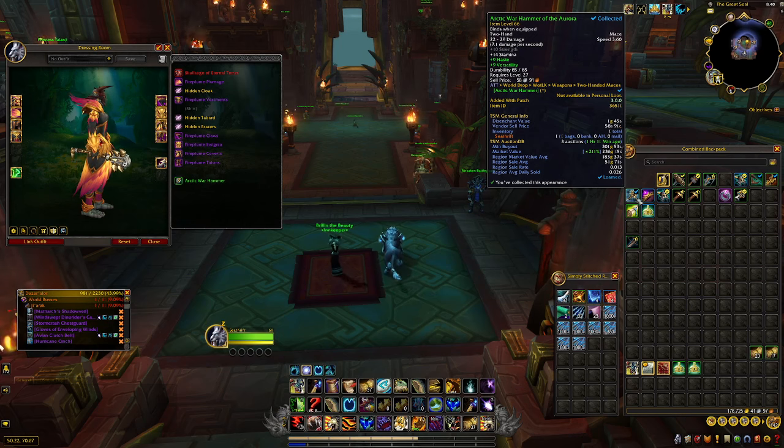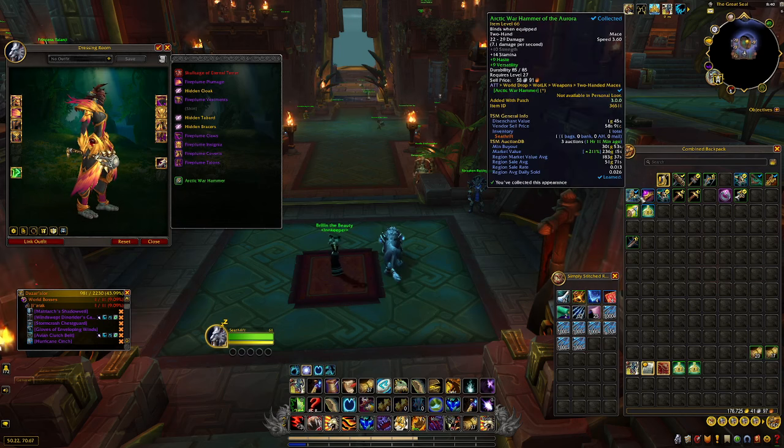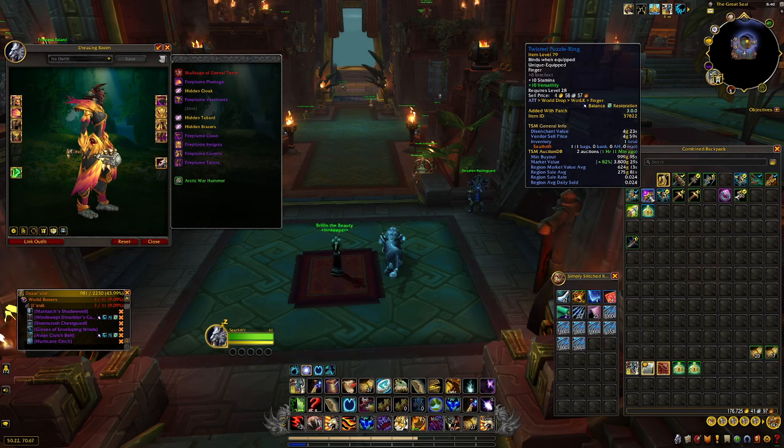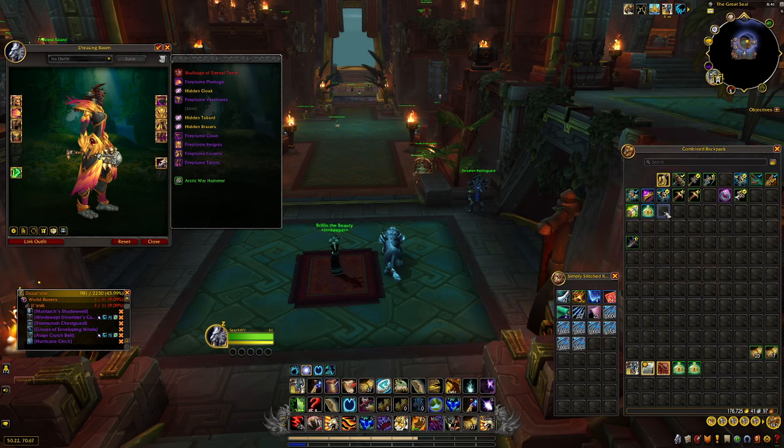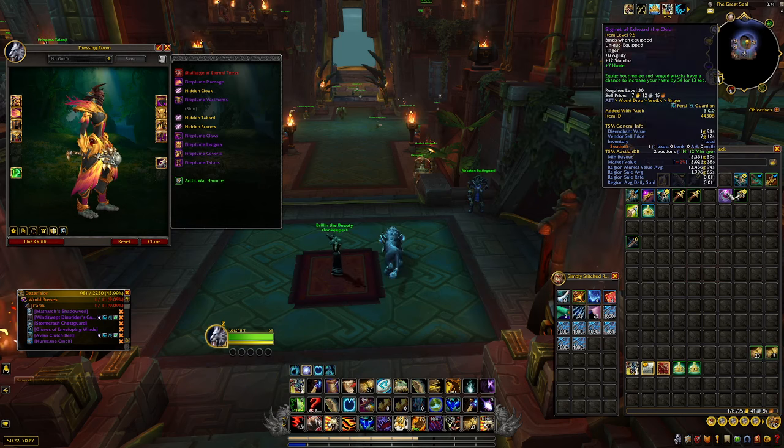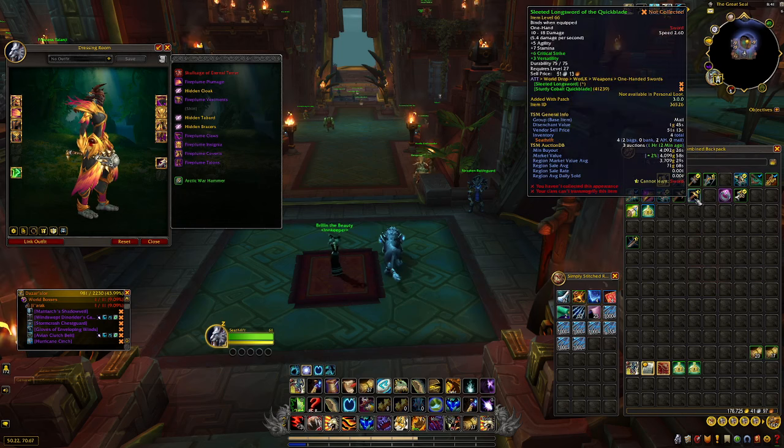The arctic war hammer — I think I just kept this because it was unique. It only has a 183 gold region market value. At that point I was just like, yeah, it's unique, it has a good sell rate — really sad Pit of Saron times. Next up I have this ring. I've been watching a lot of Baby Powder's 200-run series and he always talks about rings he successfully sells, so that's why I kept the twisted puzzle ring and also the signet of Edward the Odd — they have really high sell rates for rings.